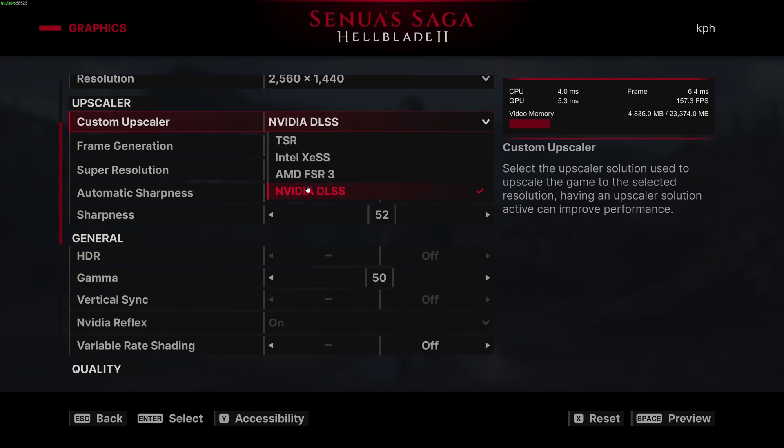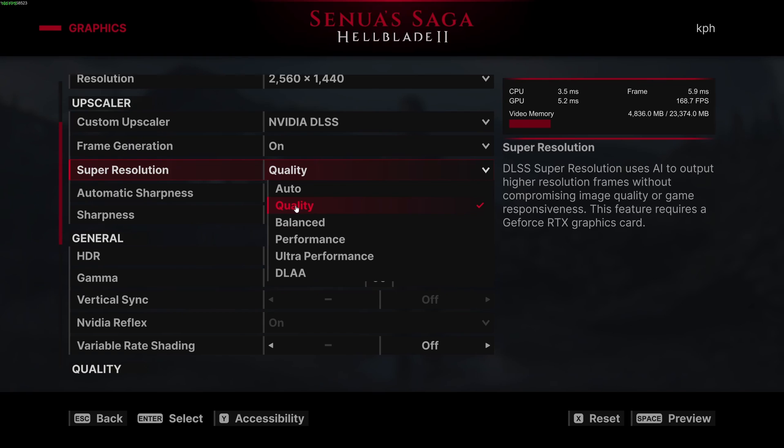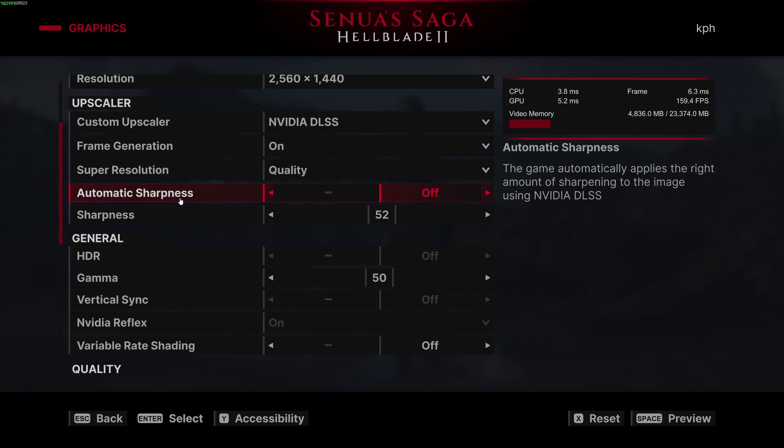For the upscaler: if you have an RTX card, no brainer — go with DLSS super resolution. Play on Quality mode; you can expect a 12–15% FPS boost. If you have a 2060, maybe try Balanced — you can expect 18–20% boost. If you have a really powerful computer and want pure image quality, DLAA is the way to go, but it won't improve your FPS. If your RTX card is 4th gen or newer, definitely use Frame Generation — it provides a massive 40% FPS boost. I also recommend deactivating automatic sharpness as it causes too much noise with constant adaptation; use a static value instead. I like to play at 52.